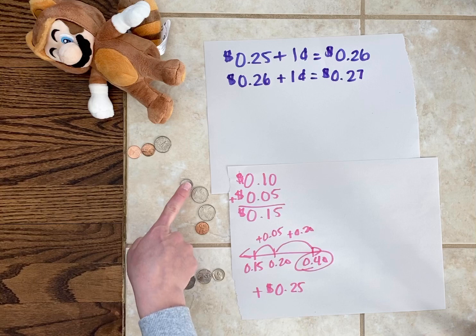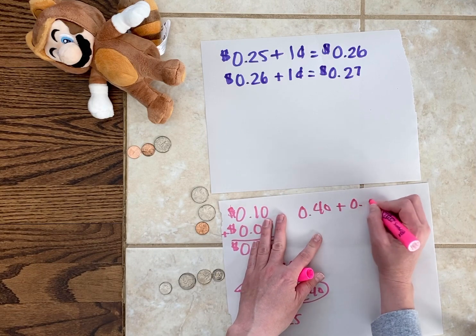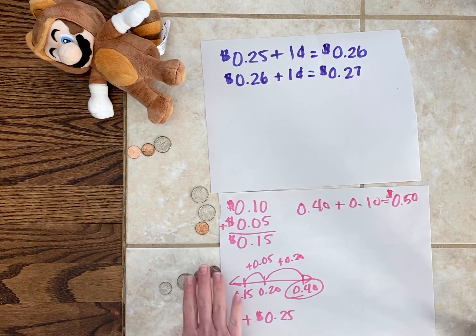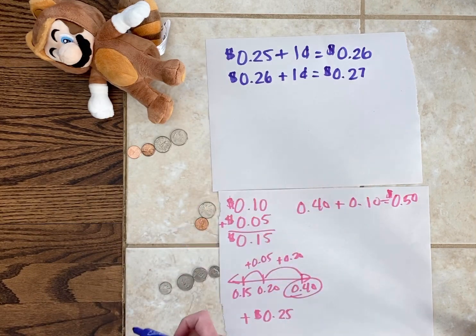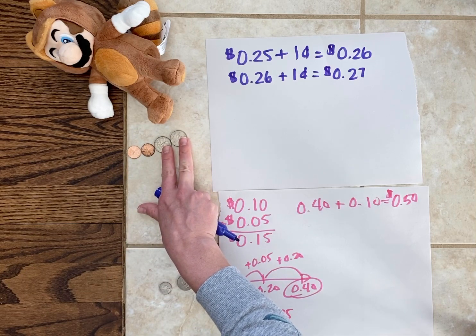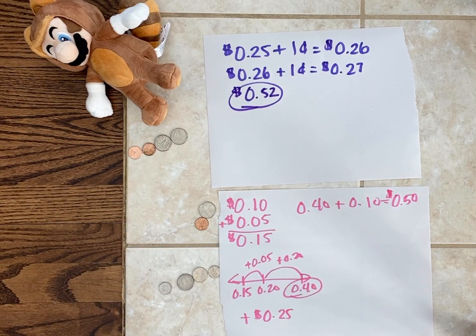Now it's my turn. Either way he's going to get a quarter, so I'm going to take this dime. I now have 40 cents, and 40 plus 10 is 50, so 40 cents plus 10 cents will be 50 cents. Now it's Mario's turn — I'm sure he would probably take this quarter. So 27 cents plus 25 cents: he might see that two quarters together make 50 cents and two additional pennies make 52 cents. He might just look at what he has now — that might be an easier way for him to solve for his total.